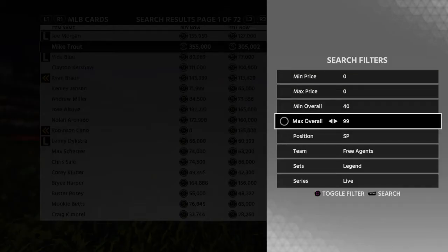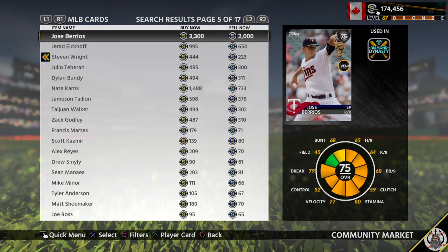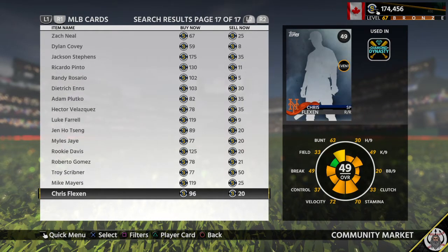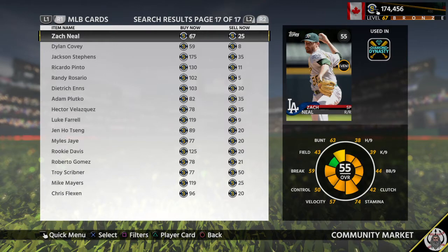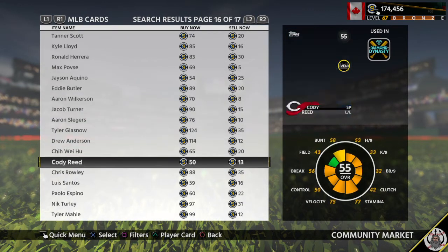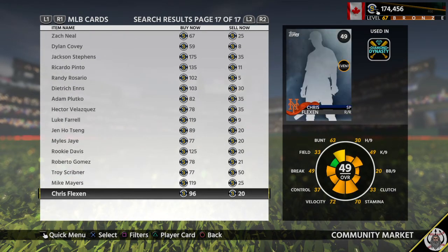The way you want to approach this event: you definitely want to go all common starting pitchers — the lowest overall you can get. You're just going to take them out after one at-bat, so just find someone that hopefully won't give up a home run on the first batter.